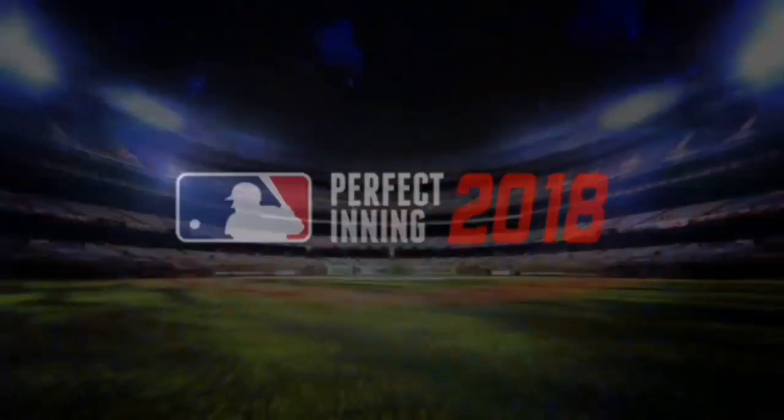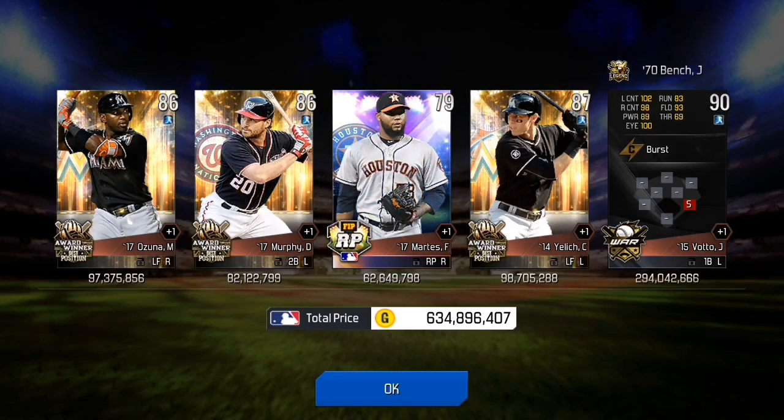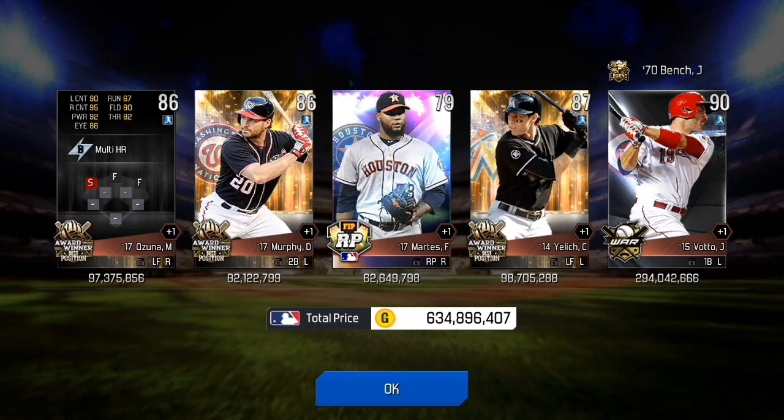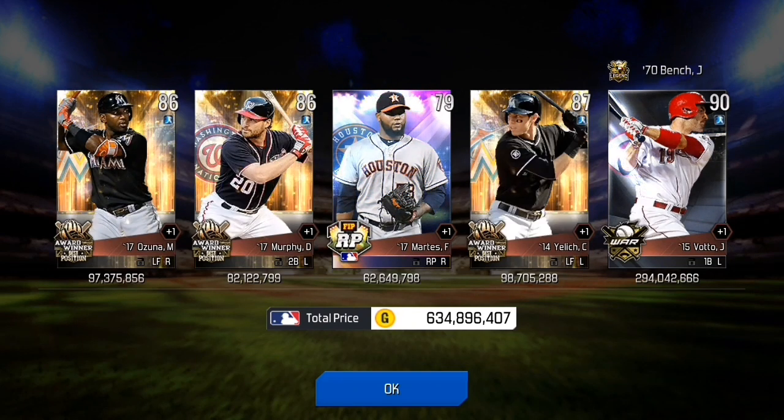Let's see more silvers — three award winners and a WAR card. Joey Votto looks like a nice card. Marcelo Ozuna, Christian Yelich — two Marlins and two nice-looking cards.